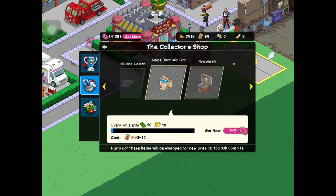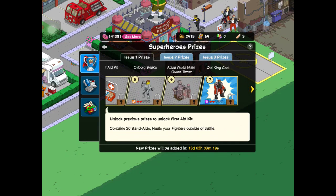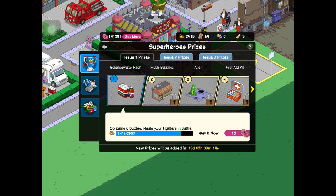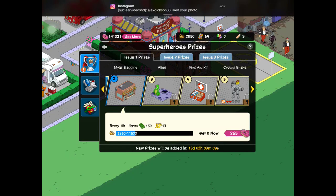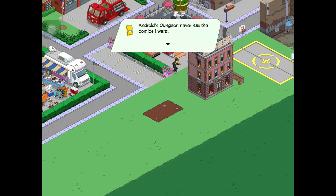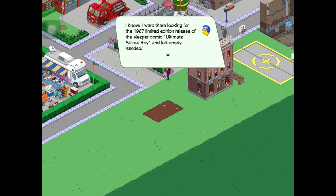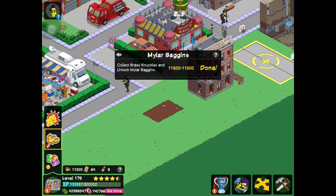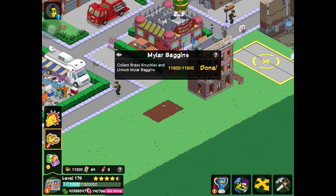We have some crafting stuff and some prizes to earn. We have some science water that we can earn, and we have Mylar Baggings — let's place that down. Dialogue: 'Android's Dungeon never has the comics I want.' 'I went there looking for the 1967 limited edition release of the Sleeper comic Ultimate Fallout Boy and left empty-handed.' 'It's sad we don't have shopping options for our comic addictions.' Collect brass knuckles and unlock Mylar Baggings.